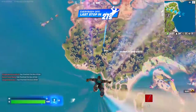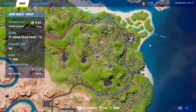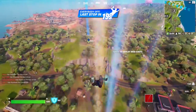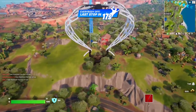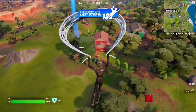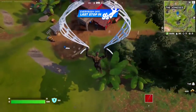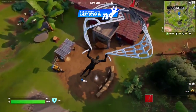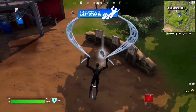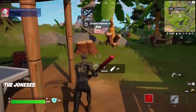For this Snap quest, you have to collect top tokens at the Joneses. Make your way to the Joneses POI and start over here for the first token. For some reason, a lot of people land at the Joneses — they highly contest you. So you've got to be really careful. The first token is right here on my first thing. I highly recommend grabbing any weapon you can find — you're going to need this.